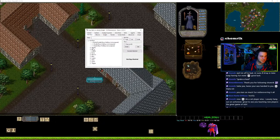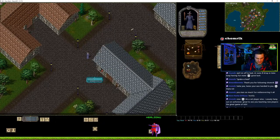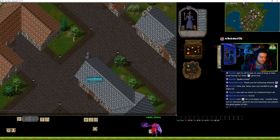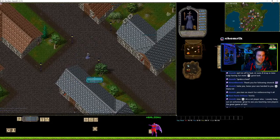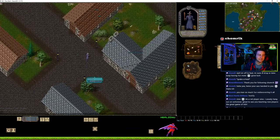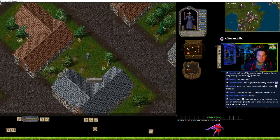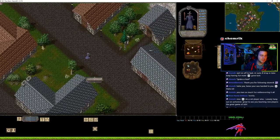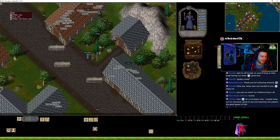We're going to set a hotkey. Provocation is now going to be Alt+O, so every time I press Alt+O it's going to use the skill. It'll ask what instrument do you want to play — I want to play the lute that I just bought — and then it's going to ask who do I want to entice. We'll make a rat and a chicken try and fight.